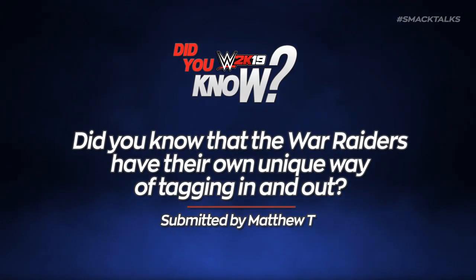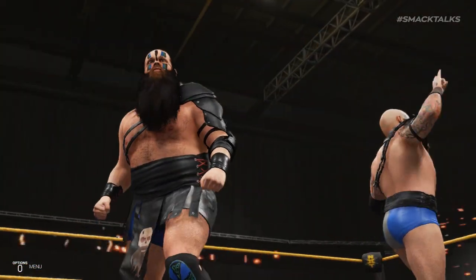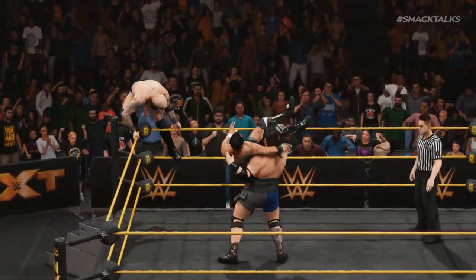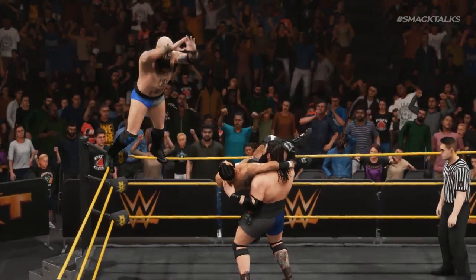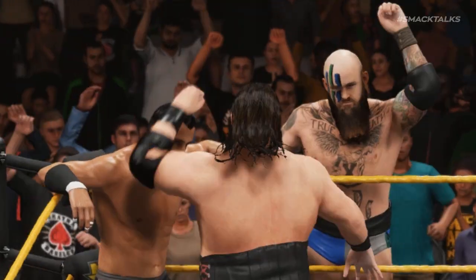Did you know that the War Raiders have their own unique way of tagging in and out? This is a small visual thing, however it's pretty cool attention to detail for fans of the War Raiders. Should you perform one of their new corner tag team moves, you'll see them tag out in their own unique fashion — rather than tag out using their palms, they'll instead bump wrists just like they do in real life.